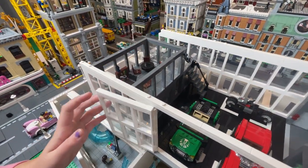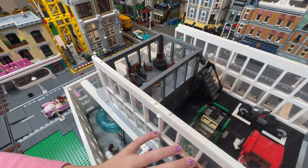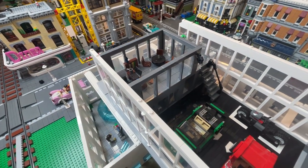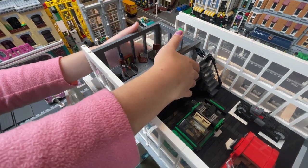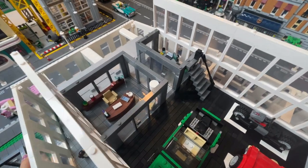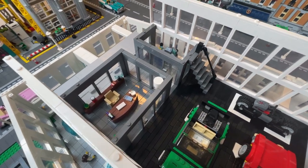Then we'll go up top here. If you take the steps, we can get up to Nick Fury's office. This section will come off also — go ahead and take it off. That'll help us get down into the bottom section here.